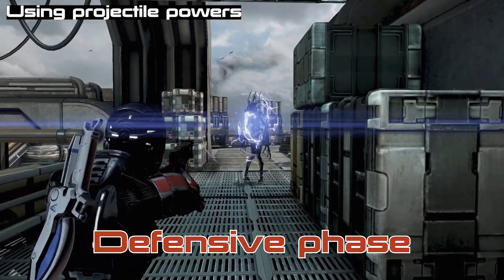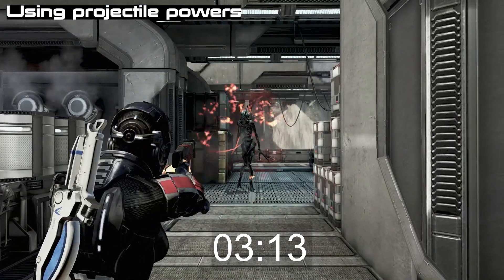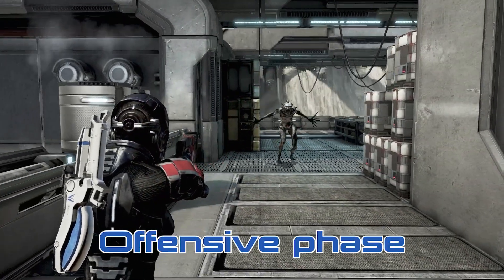Using incinerate when it's in defense won't work, so what you can do is run past the Banshee to trigger the Nova. During the short animation you can do anything to it without worrying about the defenses.